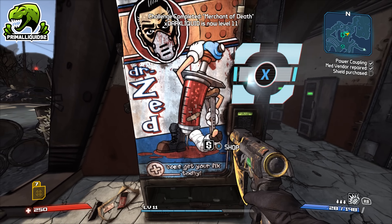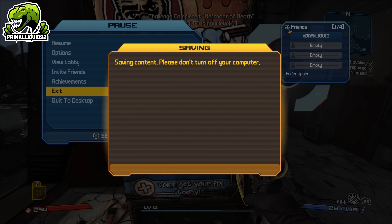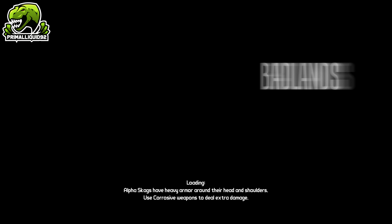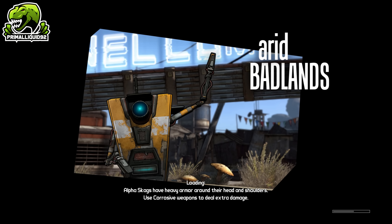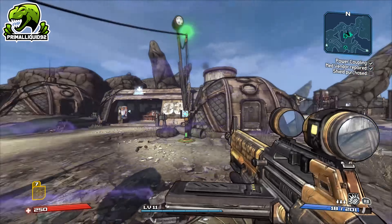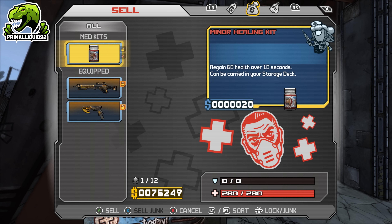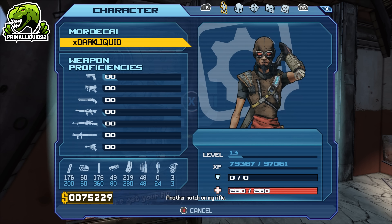Unfortunately you can't constantly repeat this while in the same game session. After you buy the item back, you have to quit the game, go back to the main menu, and then load back in. When you load back in, you can effectively redo it all over again — sell the one Med Pack, buy it back, and that gets you the challenge bonus again. At these early levels, 20k XP is a guaranteed level every single time you do it. Just sell it and buy it back, and there we go — another couple of levels.